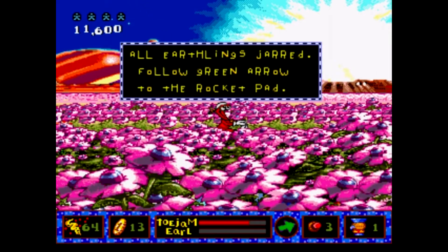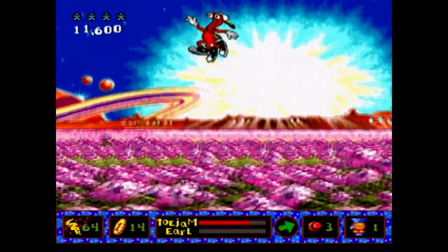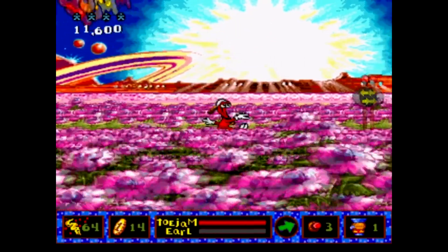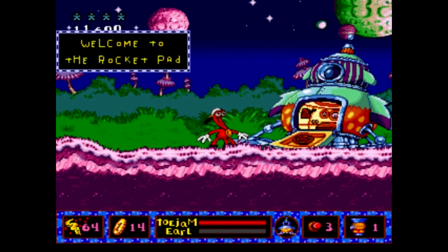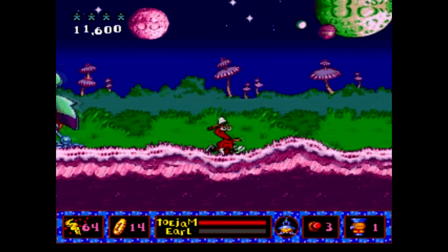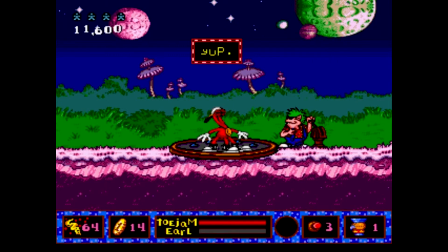I'd wholly recommend this title to any Mega Drive owners with a love for platform games. The game plays really well, it looks great, the music is fantastic, and the fact that you can play it through with a friend — and it's really cheap on eBay — you've got no reason not to buy this. This has been Carnivore 2099 with my review of ToeJam & Earl: Panic on Funkatron. Hope you enjoyed it, and I really look forward to doing the next one. Take it easy guys!